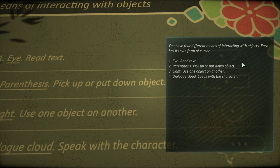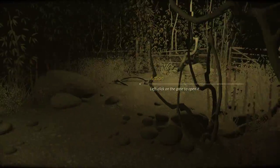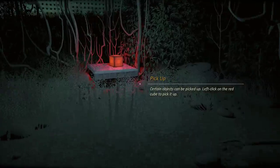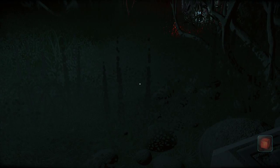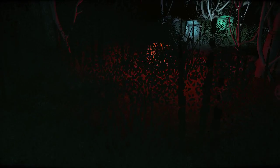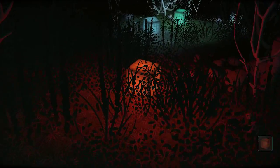So it contains text for reading. The cursor changes depending on what you're pointing at. I have found that it's slightly unreliable, but you can cope. So we do the action, we move towards the light, we put things in our inventory - like that. We have one of each.